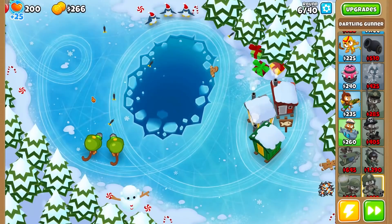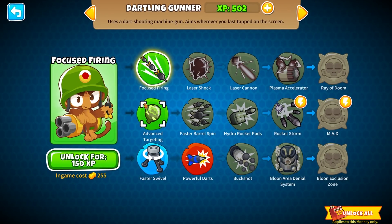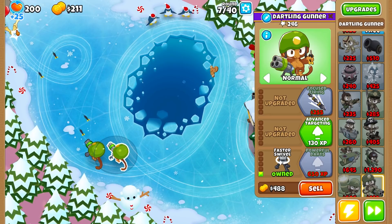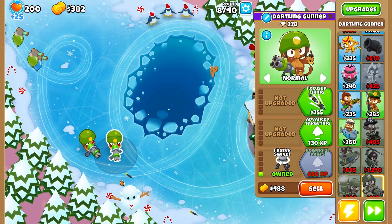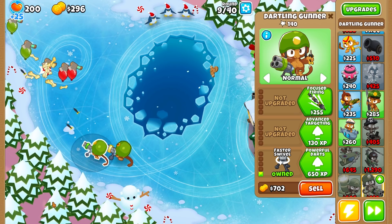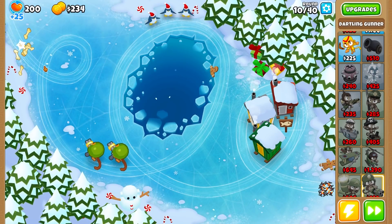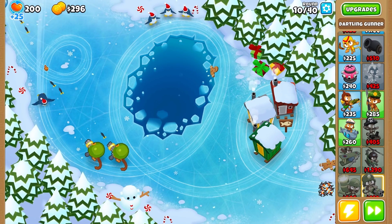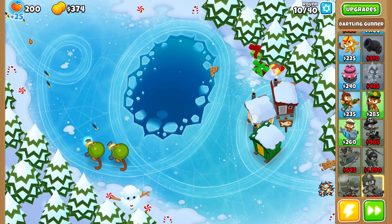Focused firing, Faster Swivel. Faster Swivel would be of greater use for us. Focused firing unlocked, and let's do focused firing as well — it costs 255. I will fast forward this one too because I really want to play with the Dartling Gunner myself. When you upgrade Faster Swivel, they can follow your mouse much, much better. Now upgrade powerful darts, and I also need another one of those. I should spam more 0-0-0s because they generate more XP.